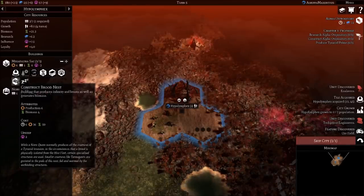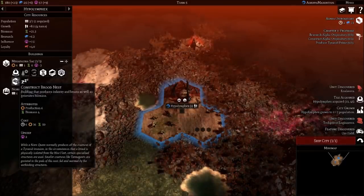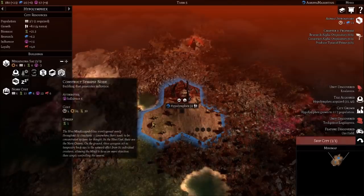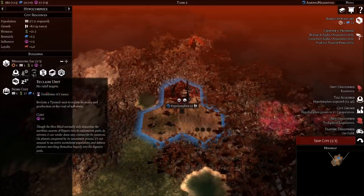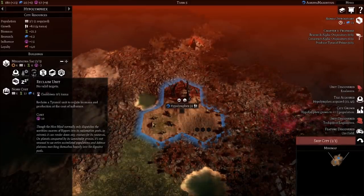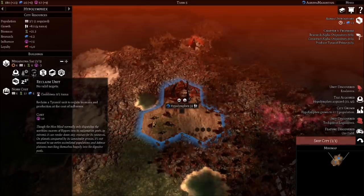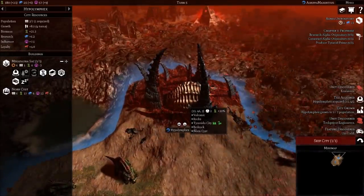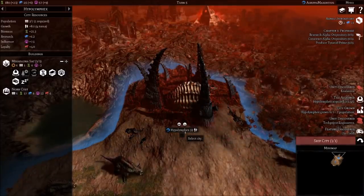While a Norn Queen normally produces all the creatures of a Tyranid invasion, when a Brood is physically isolated from the Hive Fleet, certain specialized structures are used. Smaller creatures like Termigants are gestated in the pods of this nest, fed and warmed by the unthinking structures. Another fascinating thing Tyranids can do is the Reclaim Unit ability - if you have a unit that's really weak or low level and useless, you can bring it back and reclaim it. This sickly structure will devour it and you'll get resources for doing that.